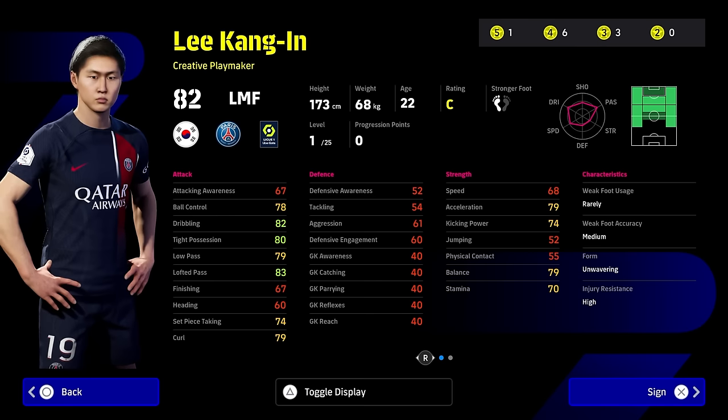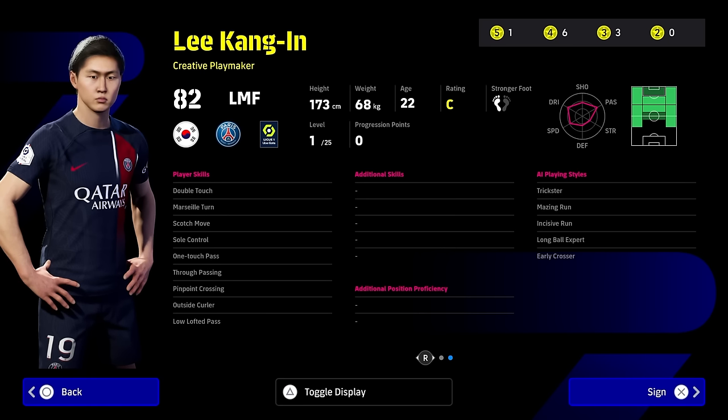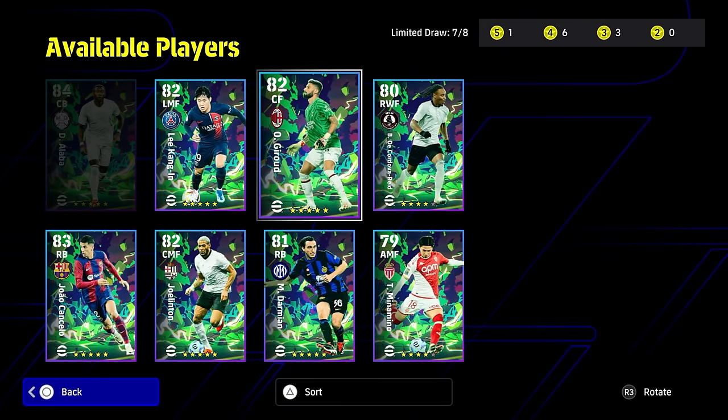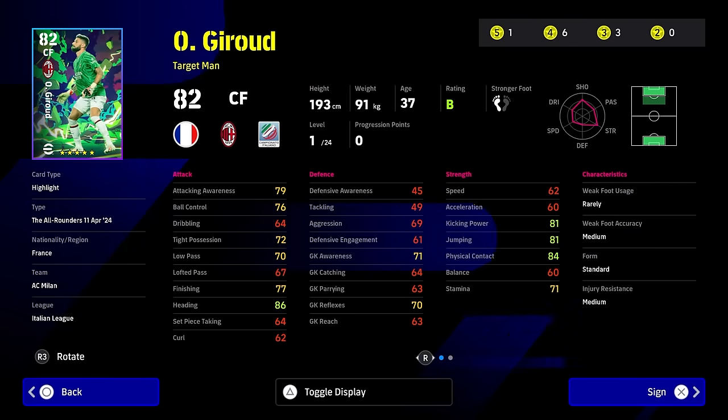Kang is onto something similar to Minamino. He can play left or right wing or midfield and also through the middle — he's a creative playmaker with double touch, soul control, and you can give him flip-flap. He'll have ball roll, and one-touch pass is always nice. Very similar to Minamino, but I find it very hard to move off Son Crassen as a free-to-play player. Lee Kang is definitely a good player for free-to-play if you don't have or don't like using the free Neymar or Son Crassen.